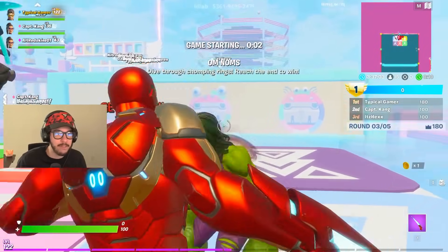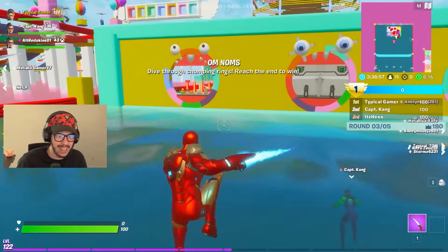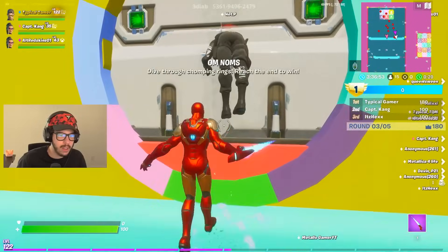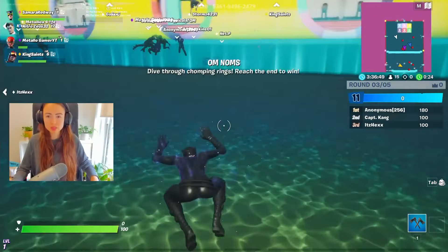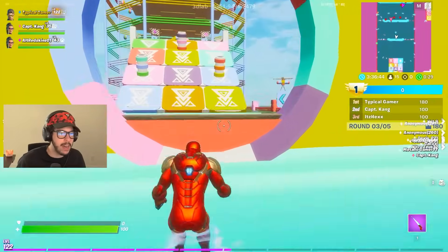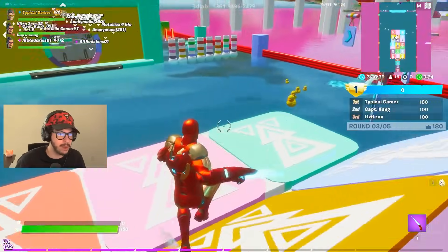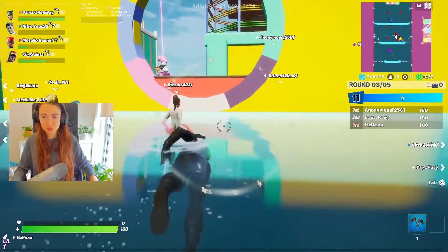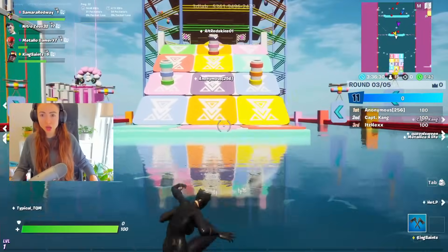We're playing Om Noms — dive through the chomping rings, reach the end to win. They need to add this kind of one to Fall Guys itself. I made it through one. What the heck, Om Nom Nom. I'm first right now! Come on, yes, I made it through. I am way far ahead in first right now. I'm climbing up, looking behind me — there's one person coming through. I'm making it to the end here and I got to do an epic jump. I got blasted away, I can't make it up here.